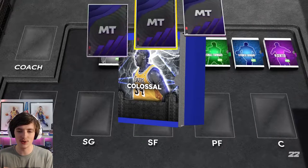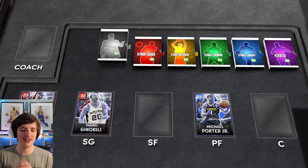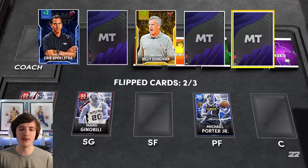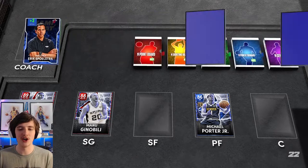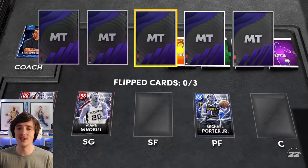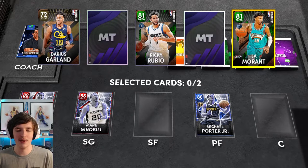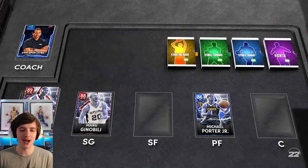These are absolutely some of the best drafts you can possibly get. We start off with the Colossal cards: Damian Lillard, Manu Ginobili, and Michael Porter Jr. — a fantastic three to start. That Damian Lillard is so incredibly good. We have a choice between coaches: Billy Donovan, Eric Spoelstra, and Jamal Mosley. For backup point guards to Damian Lillard, we end up choosing Ja Morant and Ricky Rubio — not a great selection, but Damian Lillard is pretty much going to be running the whole time.